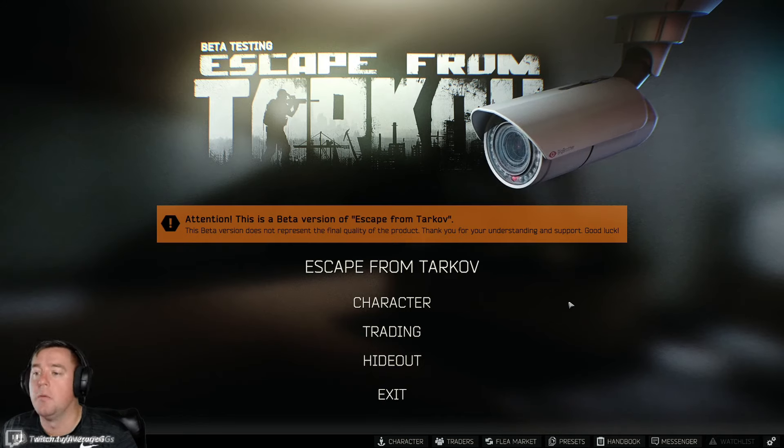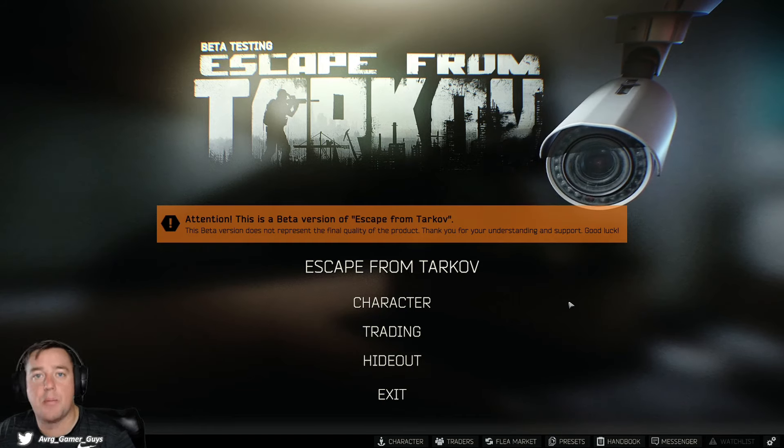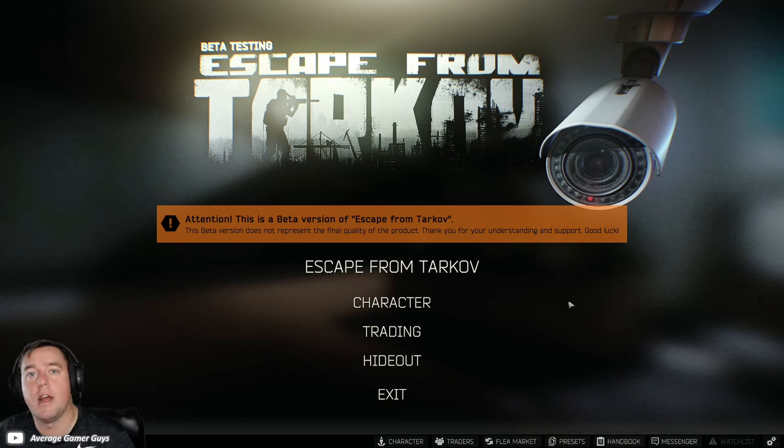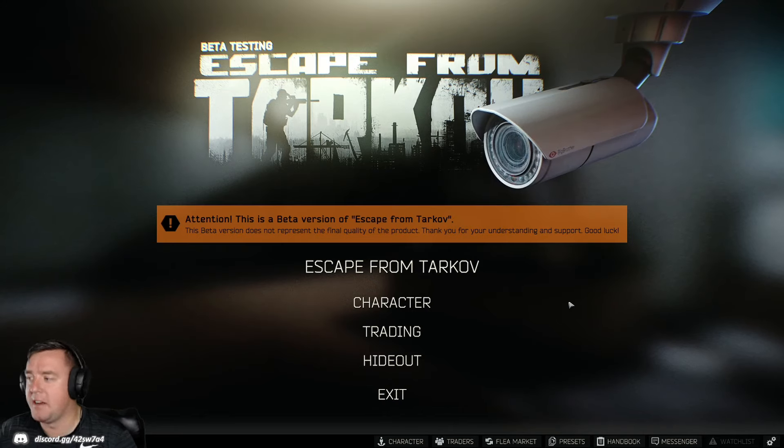We're going to start out with Shoreline today. I'm going to go moderately geared — probably class 4 armor, decent gun, nothing super crazy. We want to try to win PvP and extract from the map. If that doesn't happen, that's okay, as long as we get an opportunity to look around. I'll make sure I'm in my inventory consistently enough to see the items we're picking up. We'll call it the Loot Hunt, and we'll focus on Shoreline for this one.